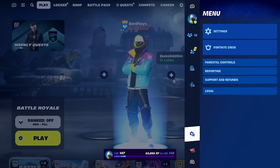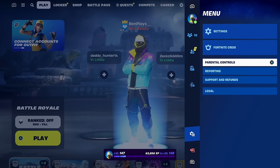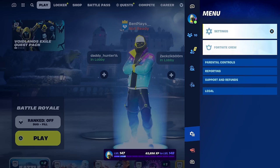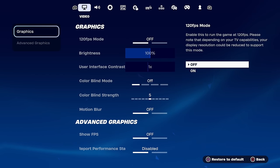To get the Travis Scott skin for free, once on the menu you'll see different options like settings, Fortnite Crew, parental controls, reporting, support and refunds, and legal. You're going to want to go into Settings.